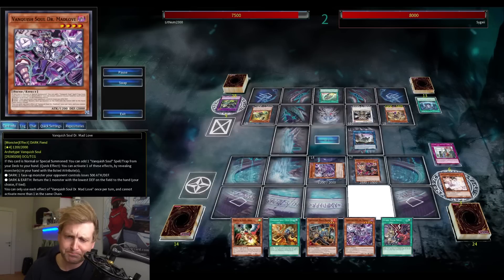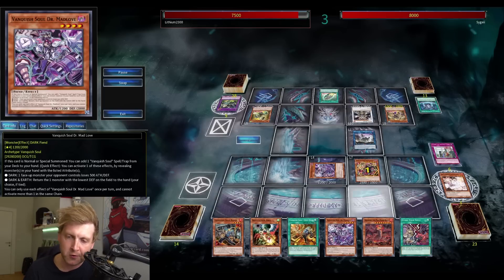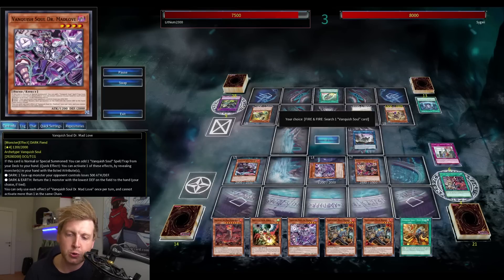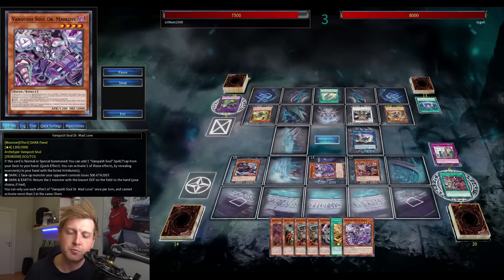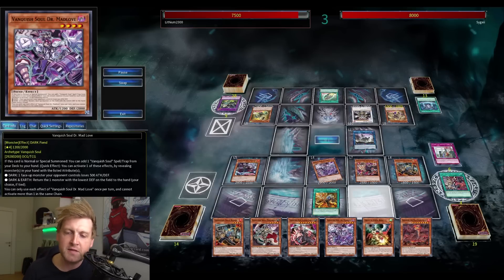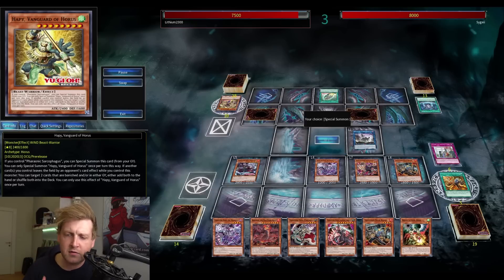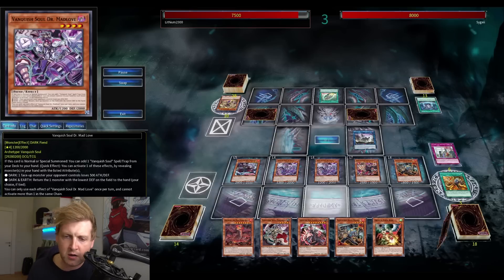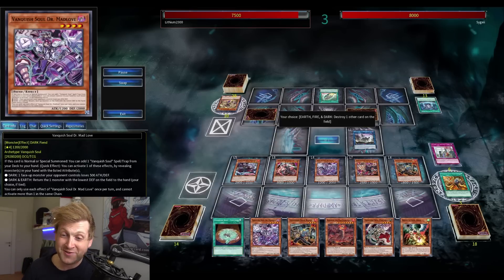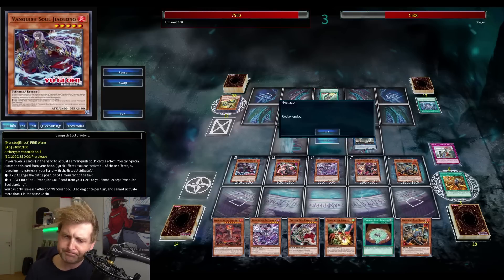Going first against Horus Runic — no battle phase definitely hurts against Vanquish Soul since you need to clear their monster board, otherwise their advantage snowballs. The problem with Horus cards is that if you pop the Sarcophagus or remove it from the field, all the Horus cards trigger — drawing cards and popping cards depending on which are face up. That's why this archetype conveniently has a searchable Book of Eclipse with hardly any downside.